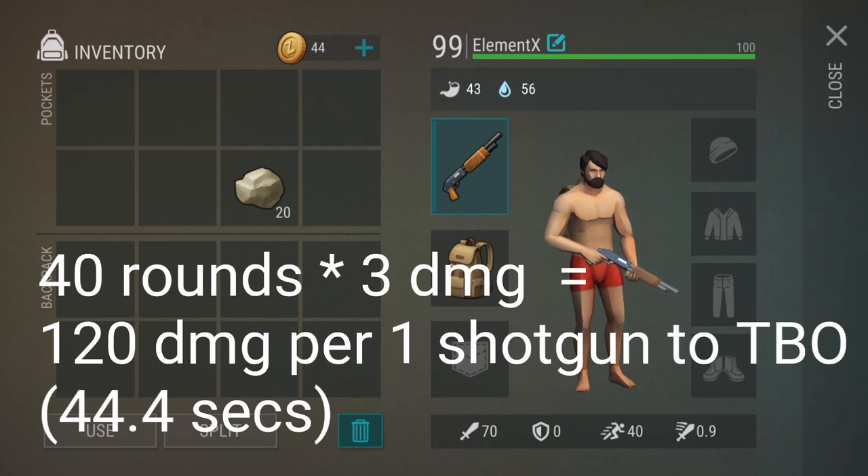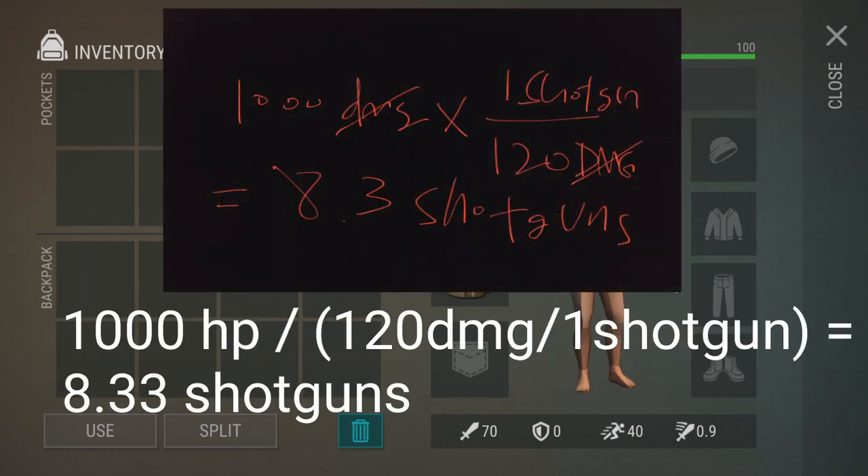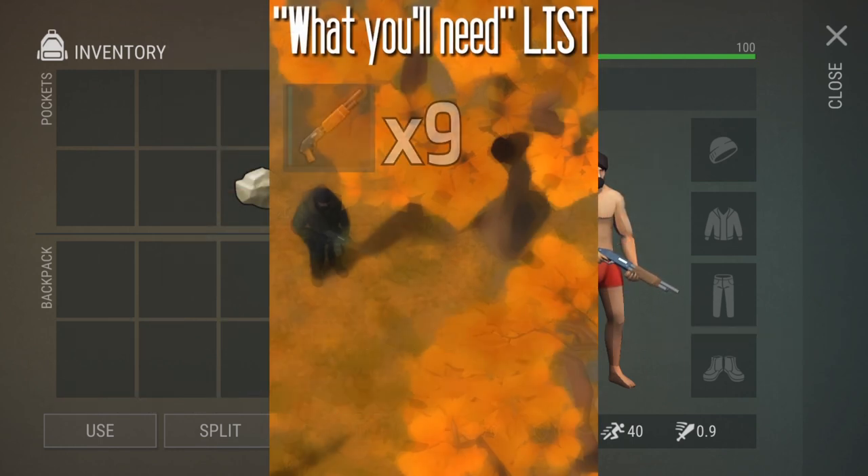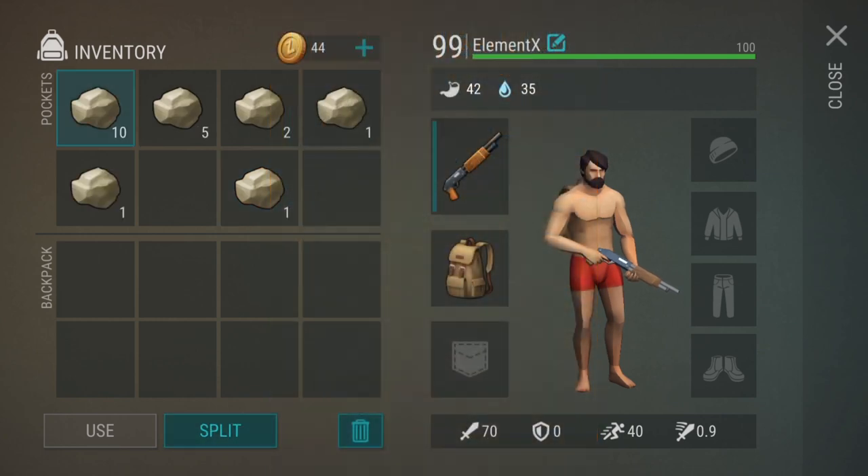So this means you're gonna need 8.3 shotguns because 1000 divided by 120 is 8.3 — thus, you're gonna need 9 shotguns. So it's gonna take about half of inventory already. Let's just say the rocks are the shotguns because I don't have enough shotguns.